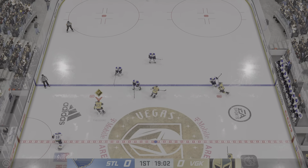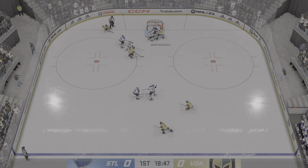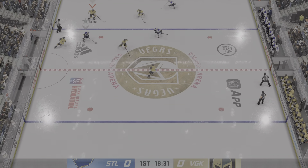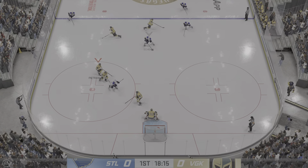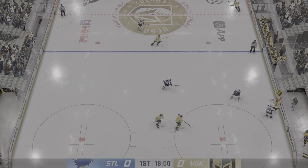Here's a short pass to Theodore. Vegas on the attack. St. Louis moves ahead with the puck, skates across the blue line, quick feed to Shen. And he gets just enough of it to keep it out from the back of the net.